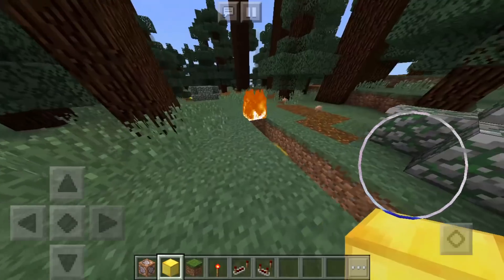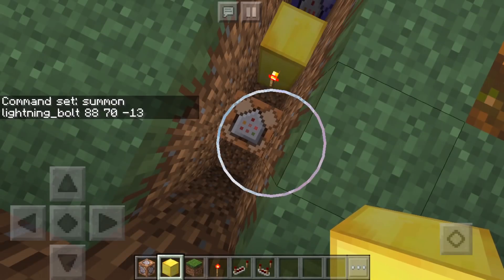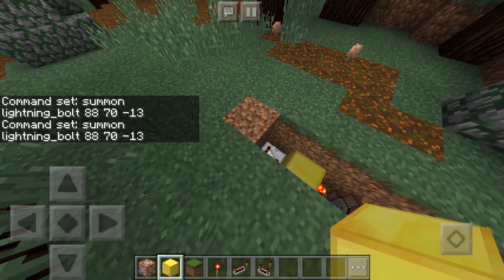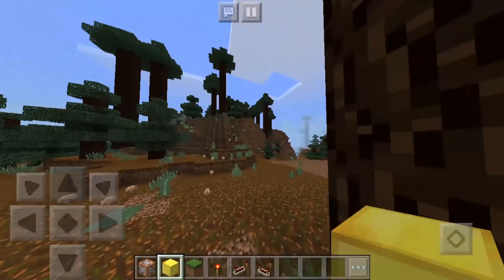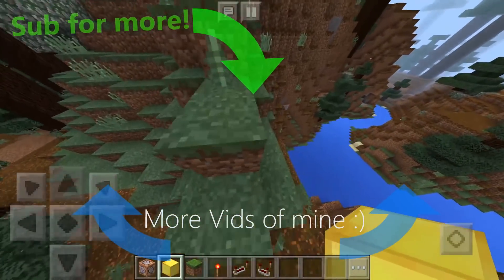You can also make a diamond tower by using the fill command — slash fill command. If you are my subscriber, which most of you guys probably are, then you guys probably know how to use the fill command. So that was it for today's video, guys. Thank you for watching and see you guys in the next Minecraft video.